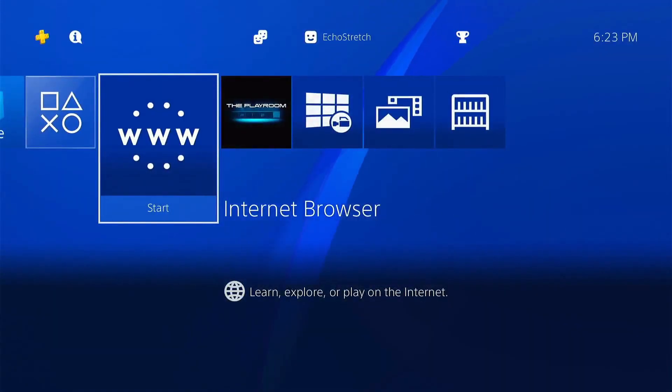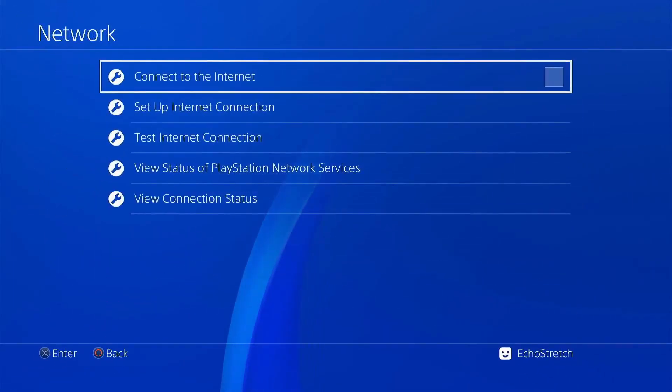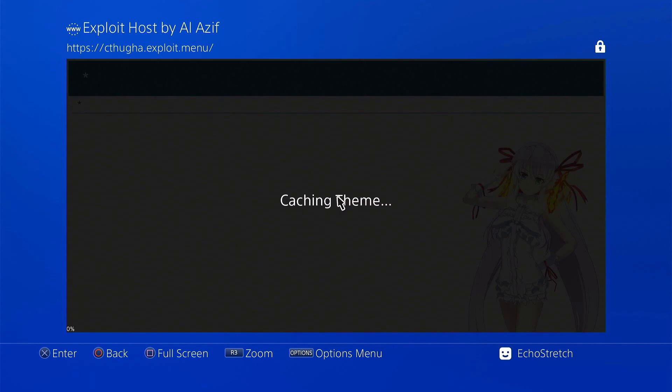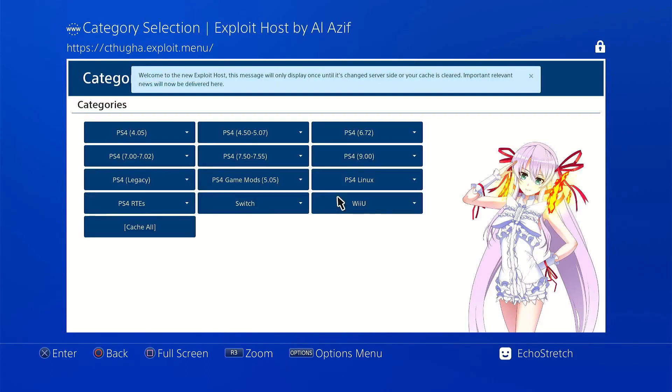A good way to know if your DNS is working: go into settings, enable your network again, back out, and go up to your user guide. If you go into your user guide, LSIFS host should come up — it should be redirected to it — and that's how you know your DNS is working. That's it for the video, I hope you enjoyed it. If you did, go ahead and hit that like button, and if you're not subscribed already, hit that subscribe button and make sure you turn on the bell notifications so you don't miss out on any important videos. Thanks for watching!